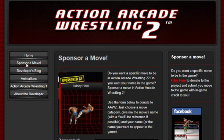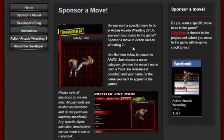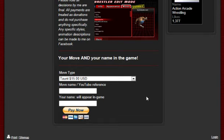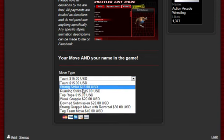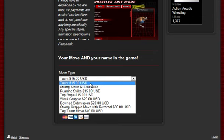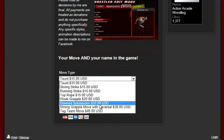If you want a specific move to be in Action Arcade Wrestling 2 and you also want to have your name in the game, there's a form down here. You'll see I have three fields to fill out. The first is Move Type, and you can choose between any number of moves — all the way from Taunt to a Tag Team move — and you can see how much of a donation it is to request that move.